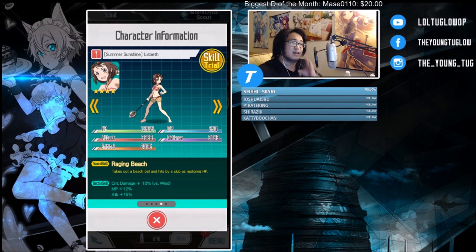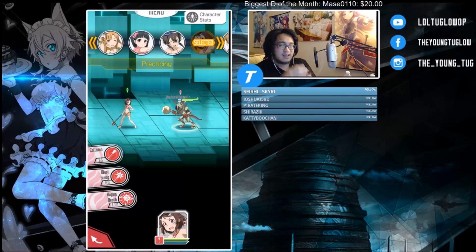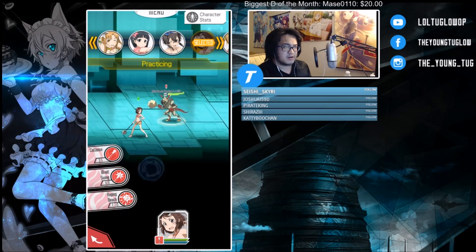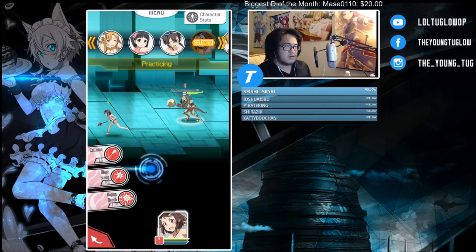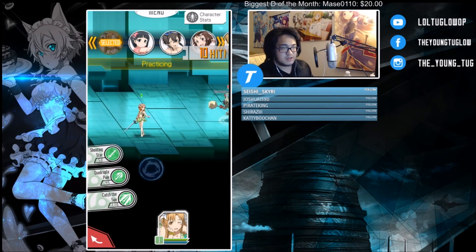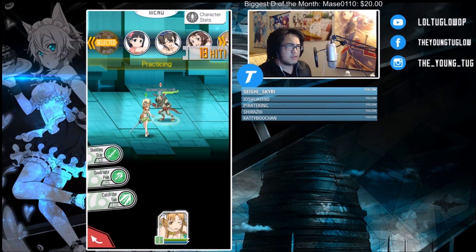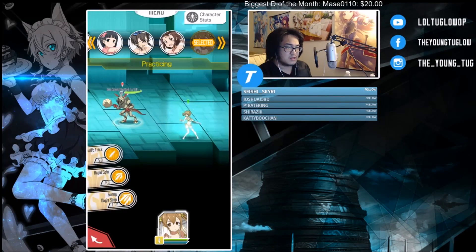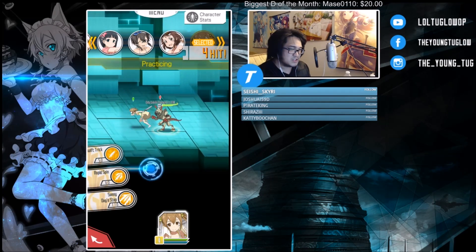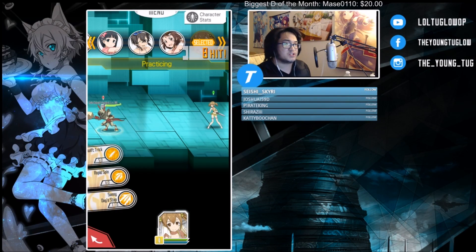One thing I was trying to measure is whether these units can attack from different areas — like if I'm standing off to the side, will my SS3 still hit the mob? They can all do their SS3s from areas that are not right in front of the mob. The only one who cannot do that is Silica — she needs to get behind them. Her animation looks like she goes too far forward, but she still gets her combo off.